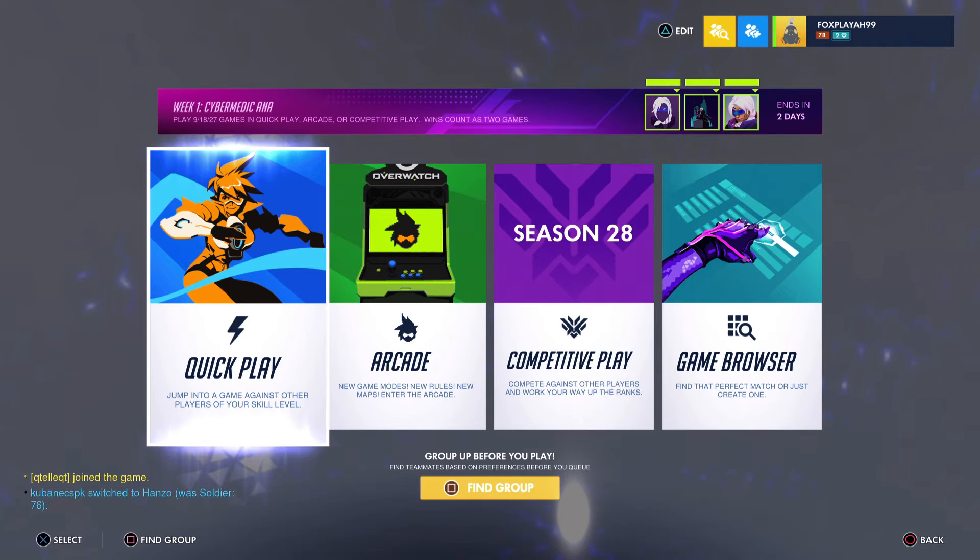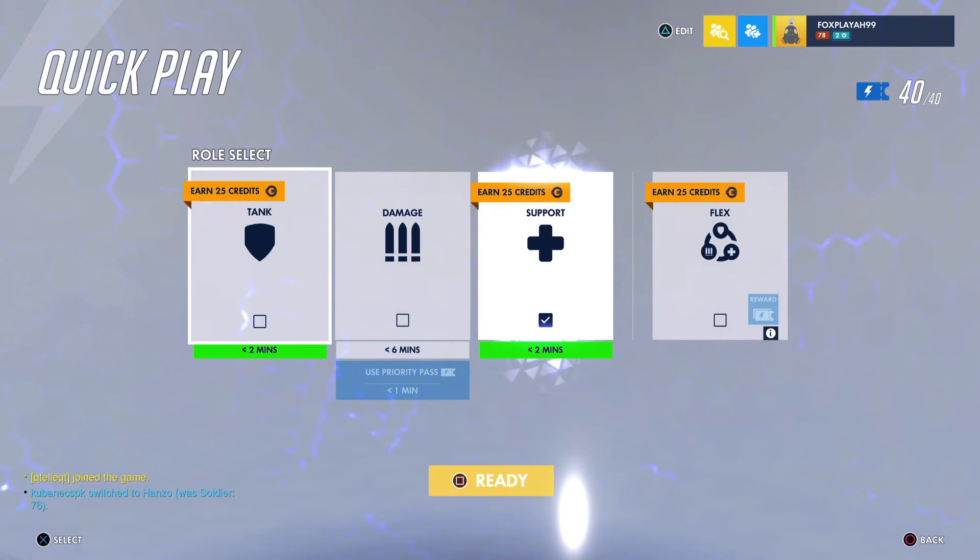Go back all the way to the menu, drop back into Quick Play, press the 25 credits role again, press ready, play the whole game, collect it, press start, leave the game, then Quick Play again. This is the fastest way. Your endorsements may go down — at least that's what I heard — but if you want to collect coins or loot boxes really fast, you can do it like this.